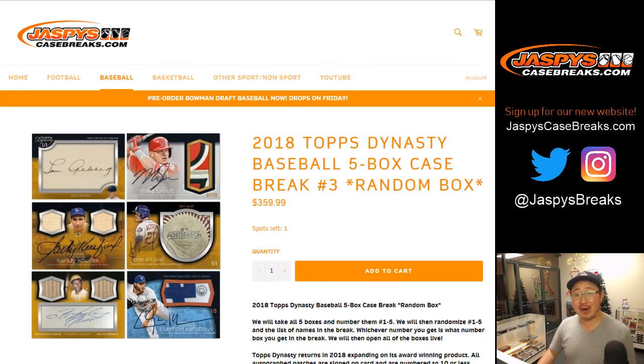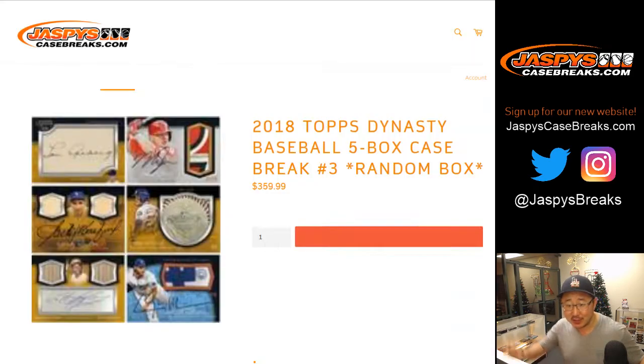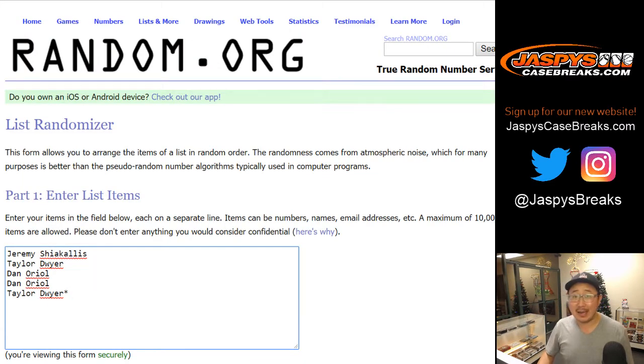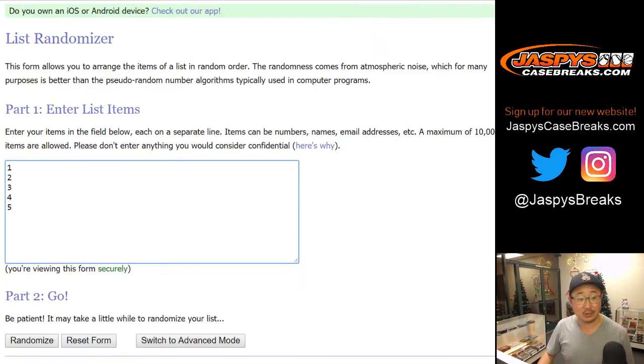Good evening, everyone. We finally did it. 2018 Topps Dynasty Baseball 5-box random box break number 3. Big thanks to these folks for buying in: Jeremy, Taylor, and Dan. You can get randomized a box and see what kind of monsters we can pull for you.